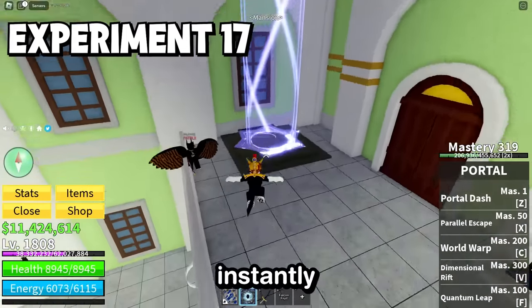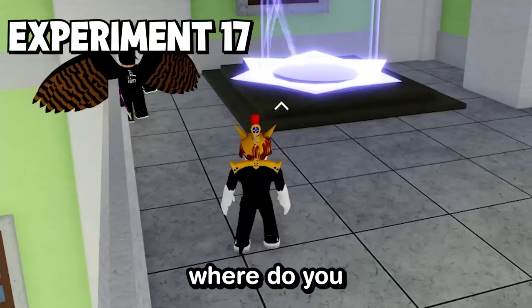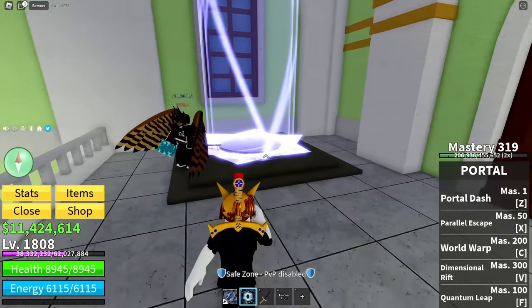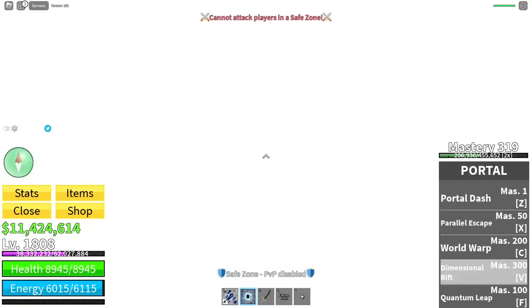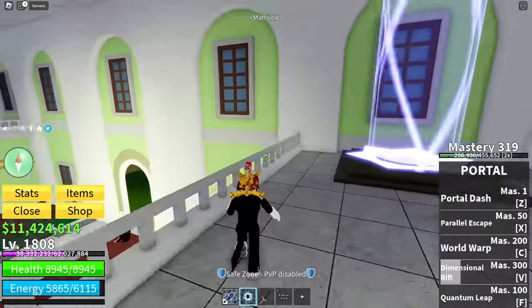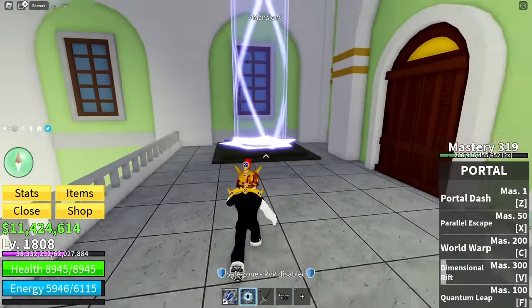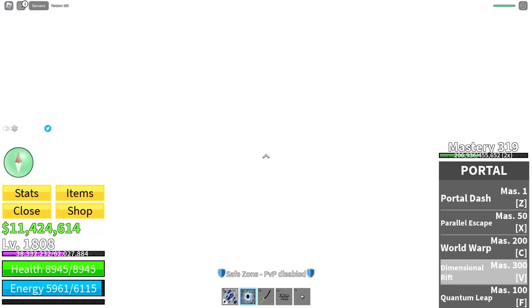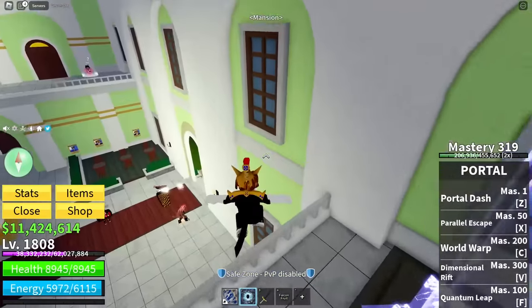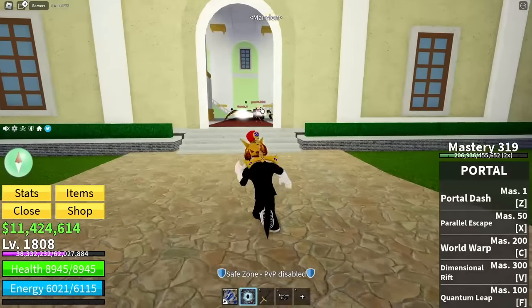If you take a portal and then instantly use Dimensional Rift, where do you go? Let's give it a try — teleport and V. I'm in the Shadow Realm, but I also took the portal, so where am I? I didn't actually go through. Let's try that again — teleport and then V. Back in the Shadow Realm. I'm in Castle on the Sea. Basically what happens is nothing crazy: you just kind of take the teleport and that's about it.